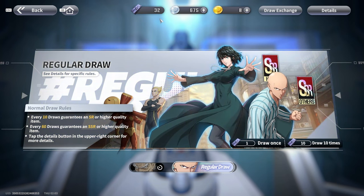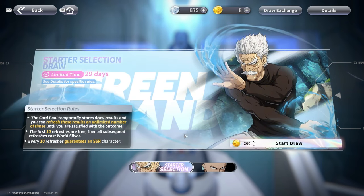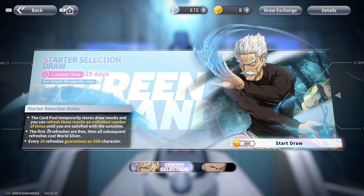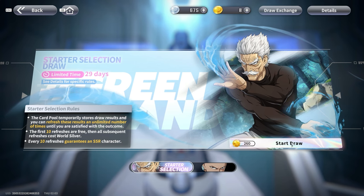Here's what really bugs me — they have a starter selection, like you've probably seen in other gacha games, where you can summon a certain amount of times, save a pool of summoned characters, keep refreshing it, and then pick three to choose from. It's a great way to get the characters you want. It's an unlimited number of times. I've seen a lot of games do this — this is the first time I've seen a game do this that makes you pay for it. I think that's absolutely crazy.